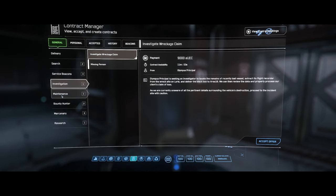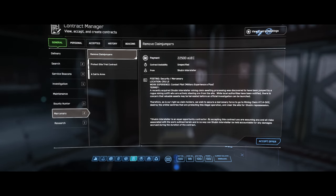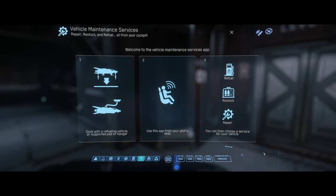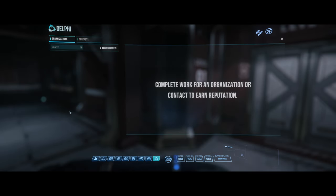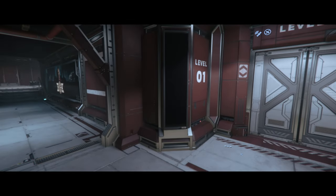There's also a contracts manager that allows you to select different missions that you have available. The higher your reputation with the factions, the more missions will be displayed. There's also a vehicle maintenance services tab which allows you to repair and rearm your ship — but you have to be in a ship to access this menu. There's also a reputation panel so you can see your hard-earned reputation status. To exit the Mobi Glass, tap F1 or F2 twice, or use the X button in the top right corner.